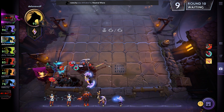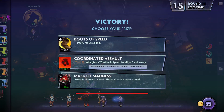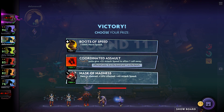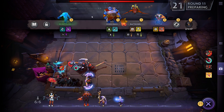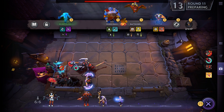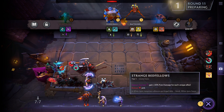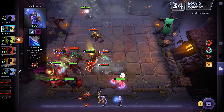Nothing too useful in the shop — Troll units aren't going to work. We could get lifesteal or 100 movement speed, not sure if that's good. Mask of Madness at least gives attack speed. I have 20 gold — if I could put another tier 2 Queen of Pain on the board that would be massively strong, giving us four Demons. I'm going to gamble all my gold on it, though it empties my reserves. Another Demon should mean serious damage from Terror Blade and Anti-Mage.